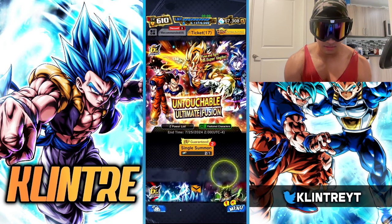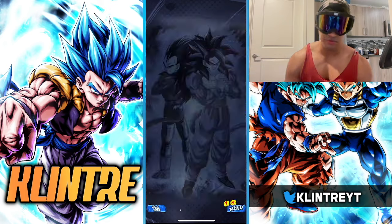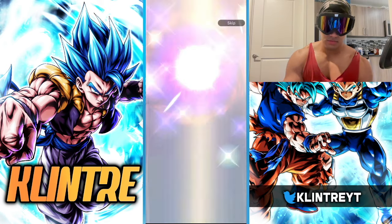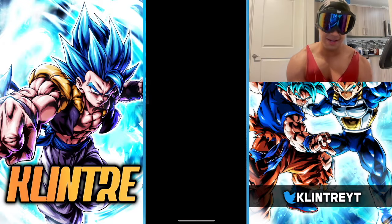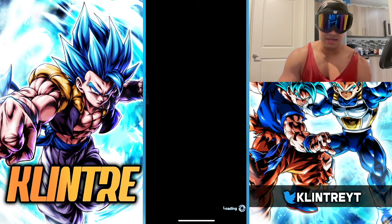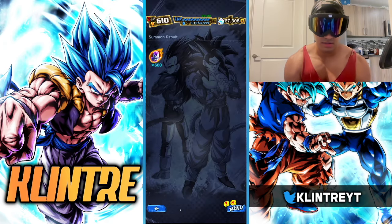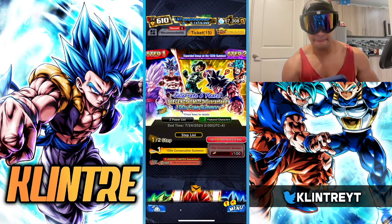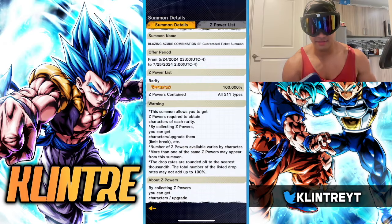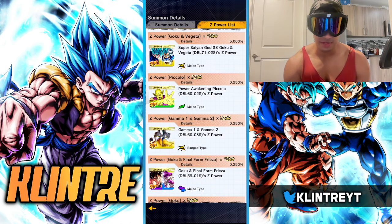Oh, we have these tickets too — okay you know what, I might as well use them. Yellow Super Saiyan Goku. These were the free tickets given to us I believe. Nothing there, okay. Alright guys, final summons — this time we have nine tickets, five percent chance for Gogeta. I usually have good luck with these tickets which is why I exchanged for them.